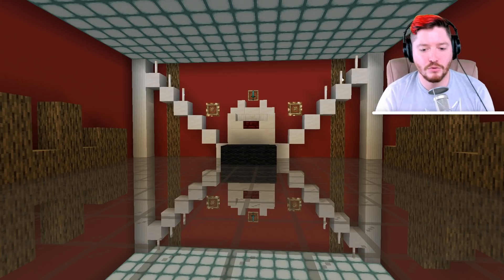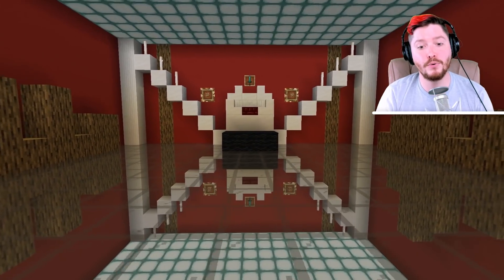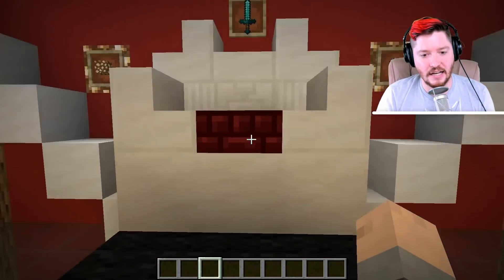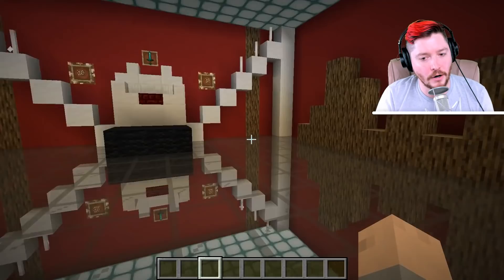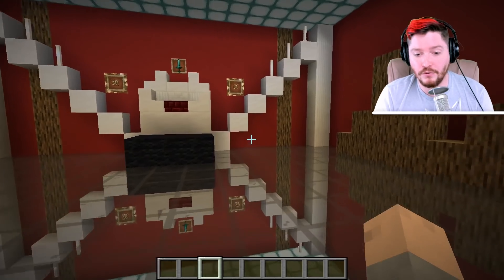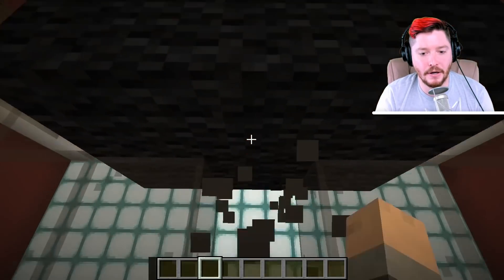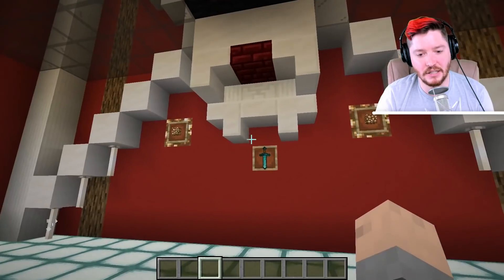Well, obviously they're not actually reflective. We're just using a really cool glass technique here in order to make it look like everything is reflected, and this is pretty epic. If you want to take an epic build and make it even more epic, you can use this technique — everything above the reflection works just as it should. Basically, we're using glass here as a division point between a build that is just built upside down below.